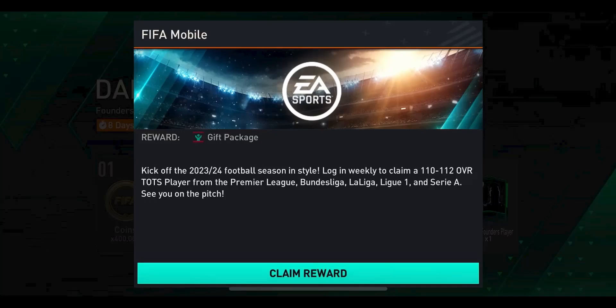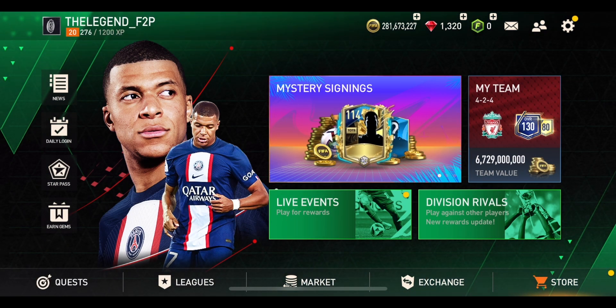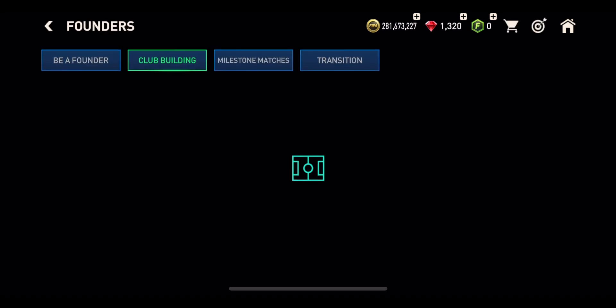We have got our free 110 to 112 overall player from La Liga this time, so we're going to be opening up this pack to start off the video. Who are we going to get? It is unfortunately just a 110 overall centre mid, but we have got the brand new Founders event in FIFA Mobile.